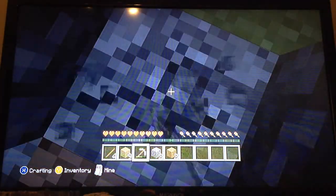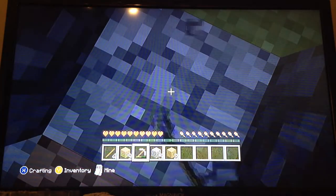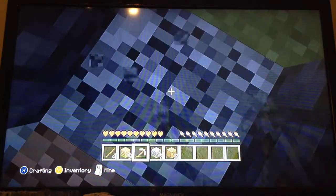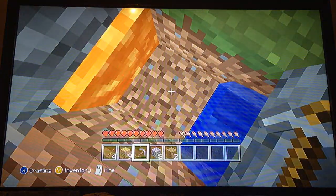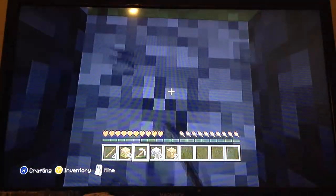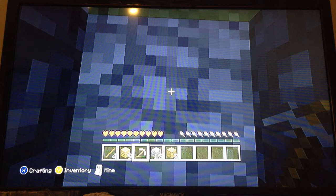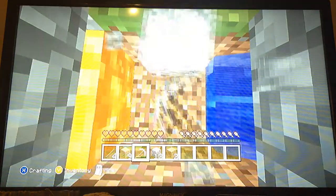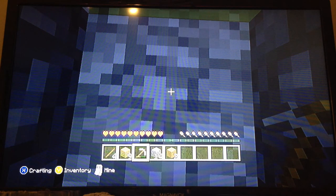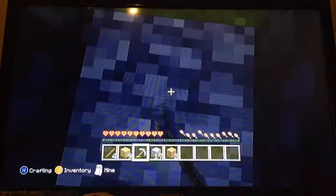Did you know that items have health, but not as much as players — they only have like half a heart. You see a block run around, you touch it and punch it and it's automatically gone. In this new update it splatters like wood. There was this hilarious glitch my friend did with a piston — he kept clicking it on wood and it kept replacing itself over and over and you'd get tons of wood out of it, but I can't do it because I don't have that stuff.